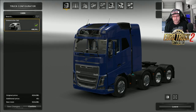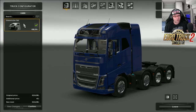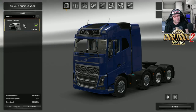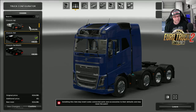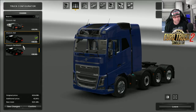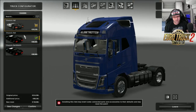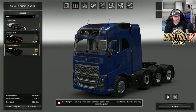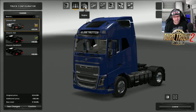Let's have a look at the cabin. At the moment, there's only the 8x4 cabin. This is the final release version that should be coming out very soon. The chassis options we've got are the 4x2, the 8x4, and the 8x4 midlift. I'm going to choose the 8x4 midlift, but first I'm just going to quickly go through and have a look at some of these engines.